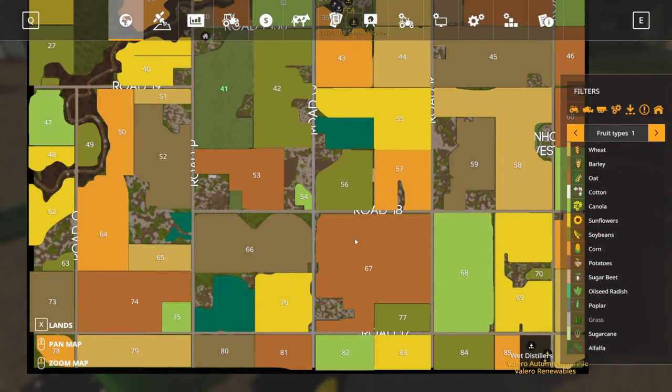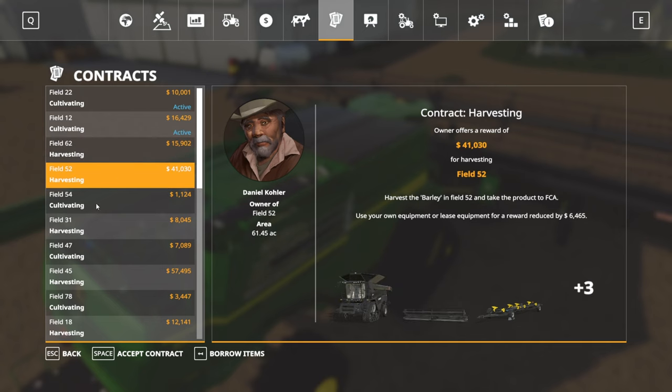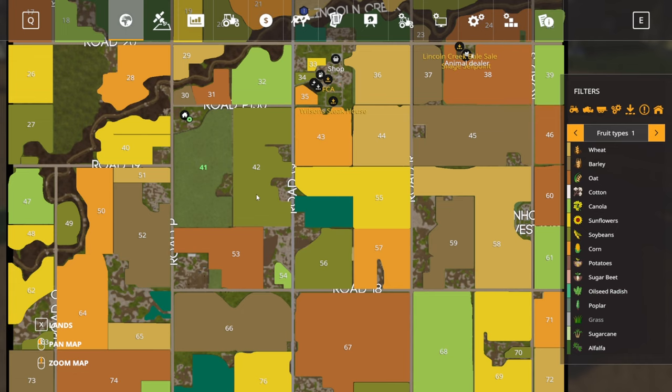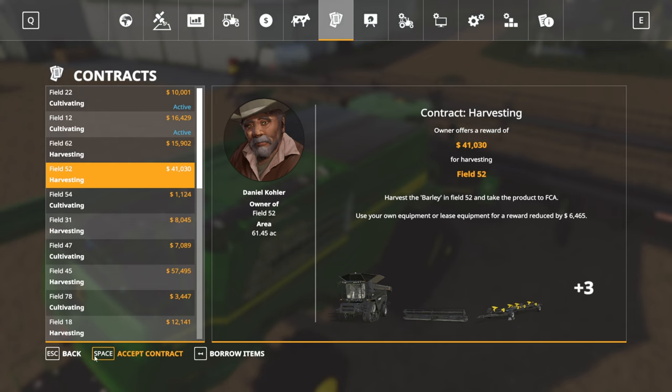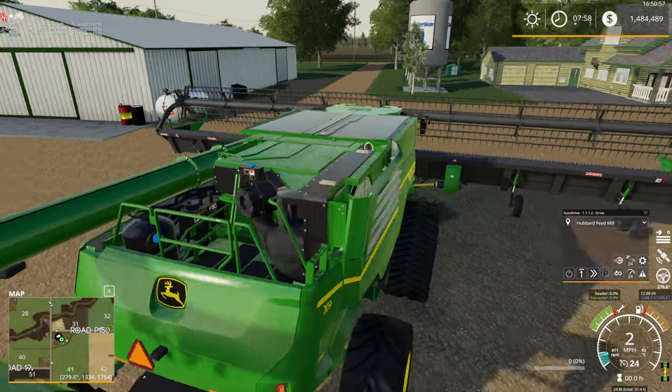Field 62 — that's kind of an odd-shaped field, not too far away. Field 52 harvesting — actually, 52 looks pretty good. Let's go with 52. That looks like a good one to start with. I'd better make sure — yes, barley. Okay, we can do that one. Barley on field 52.